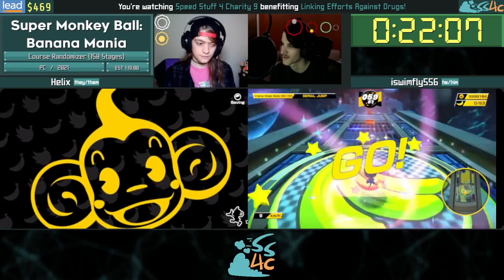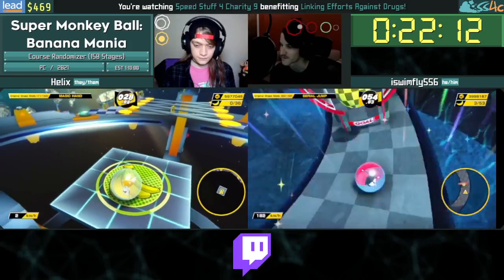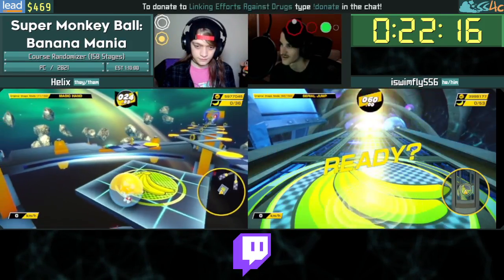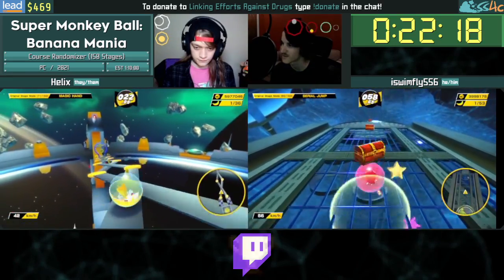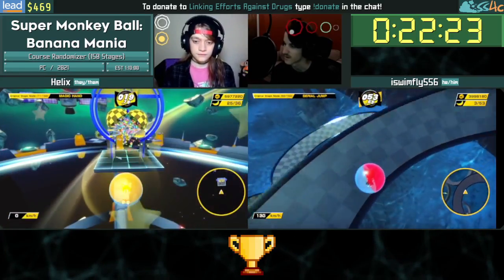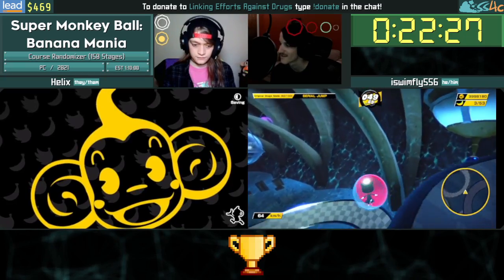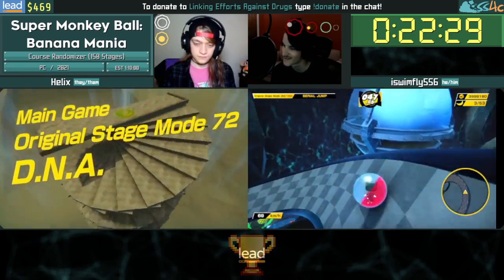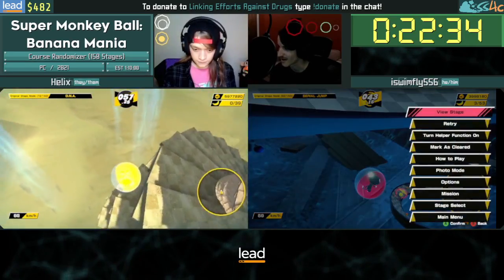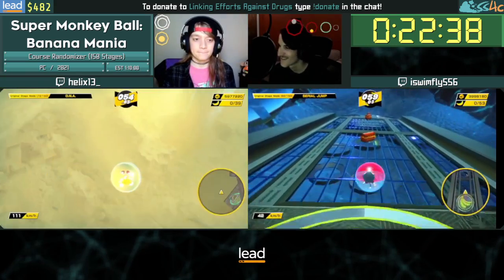We also play Banana Mania Bingo, where we go for collecting certain objectives like going through a certain number of warp goals, perfect clearing a certain number of stages, and so on. One of the challenges is to play Zero Jump all the way to the red goal as intended, going through every single ring top intended. That was an amazing save — scripted honestly.